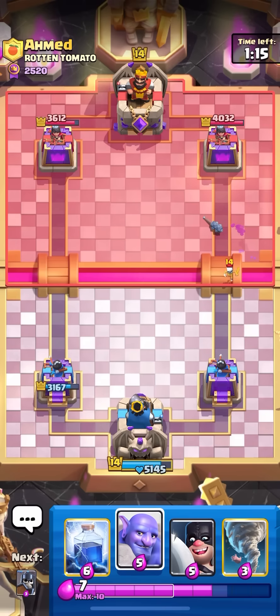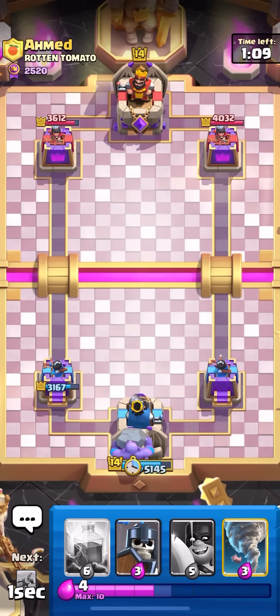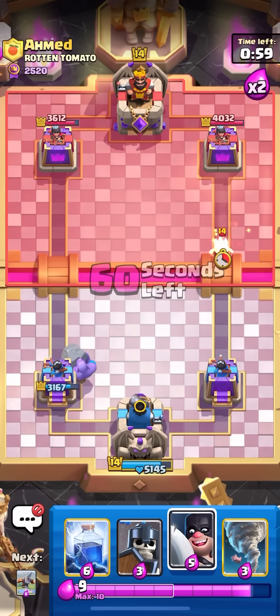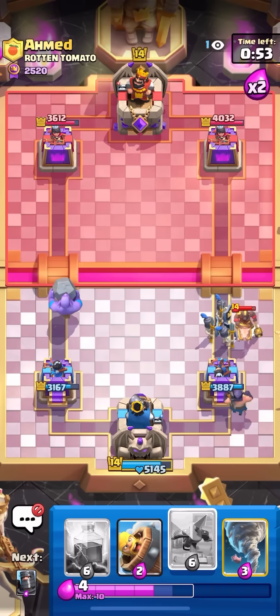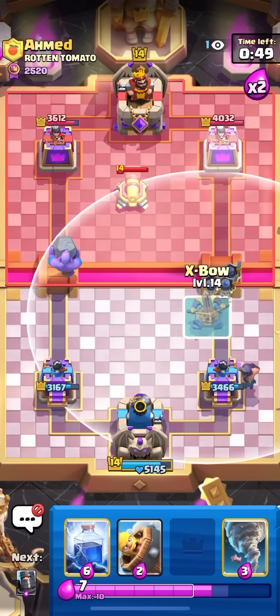I'll go for the Bowler in the back - muting up to try and focus because I don't want to lose this game. I actually want to have a good win rate with this deck. Let's see what he's gonna do now that we're in double Elixir. He probably gonna Musketeer, but he knows I have Lightning so he's gotta be cautious. There's the Hog in the opposite lane - we'll take one hit again, which is pretty much unstoppable at this point.